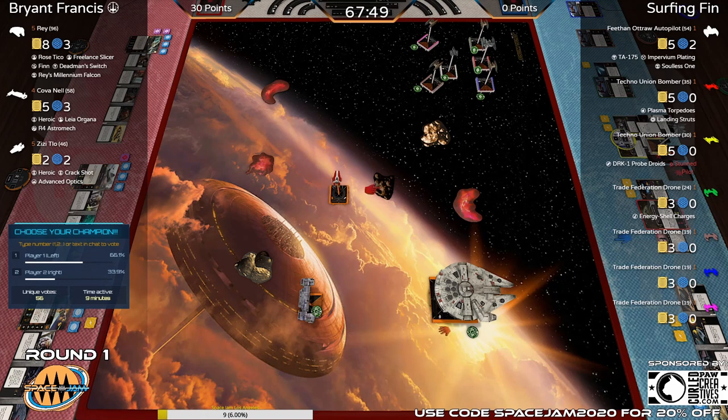We're seeing a good adjustment from the Resistance player Bryant — starting to split up ZZ and Rey. It's a smart choice to force the Separatists to choose a direction. With all ships besides the remaining Hyena bomber lacking struts, that big rock in the middle is going to make it difficult to get everyone shooting at Rey without giving ZZ very free shots. ZZ is going in with a clear ability to two-turn out either direction next turn.